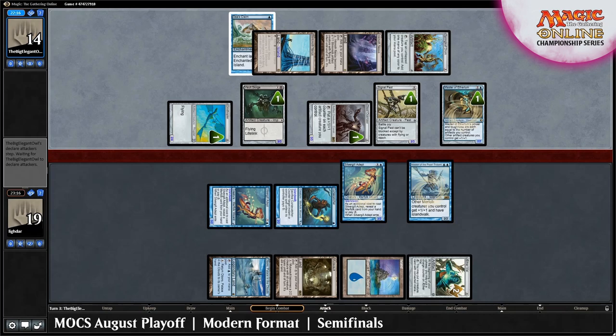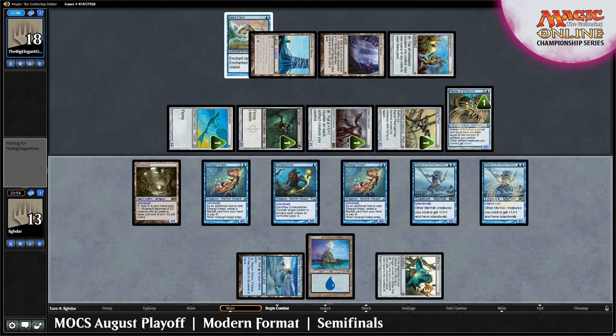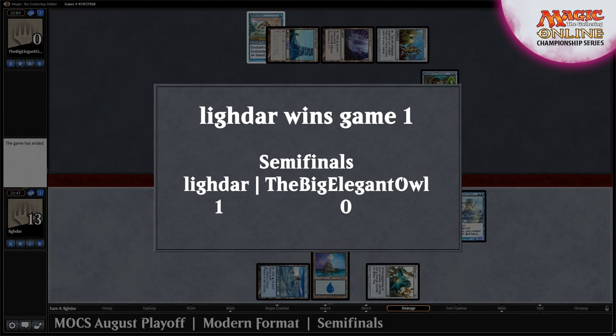Master of Etherium is not good enough for the Affinity player, as Lidar vials out another Master of the Pearl Trident and activates their Mutavault on Turn 4, allowing them to attack for an impressive 18 damage — exact lethal. A Turn 4 kill — Lidar takes Game 1.